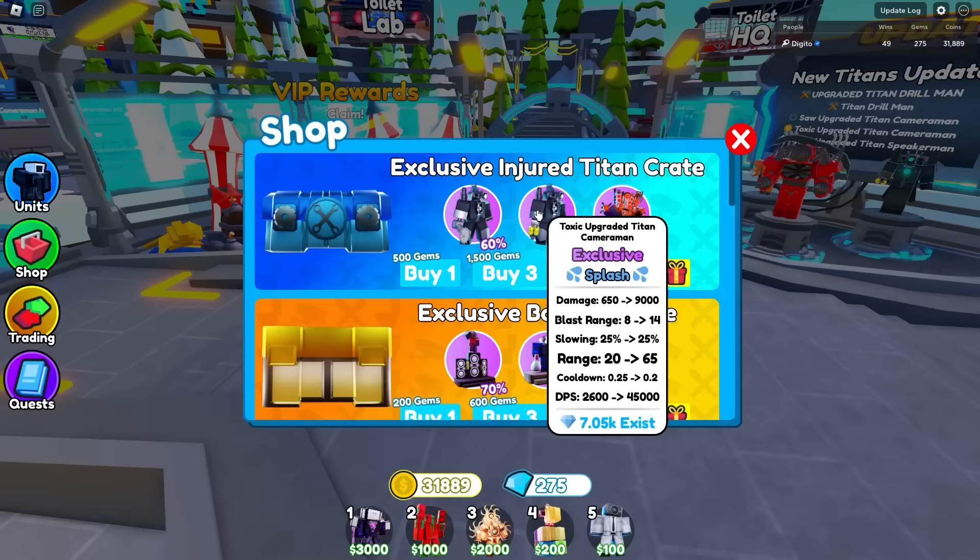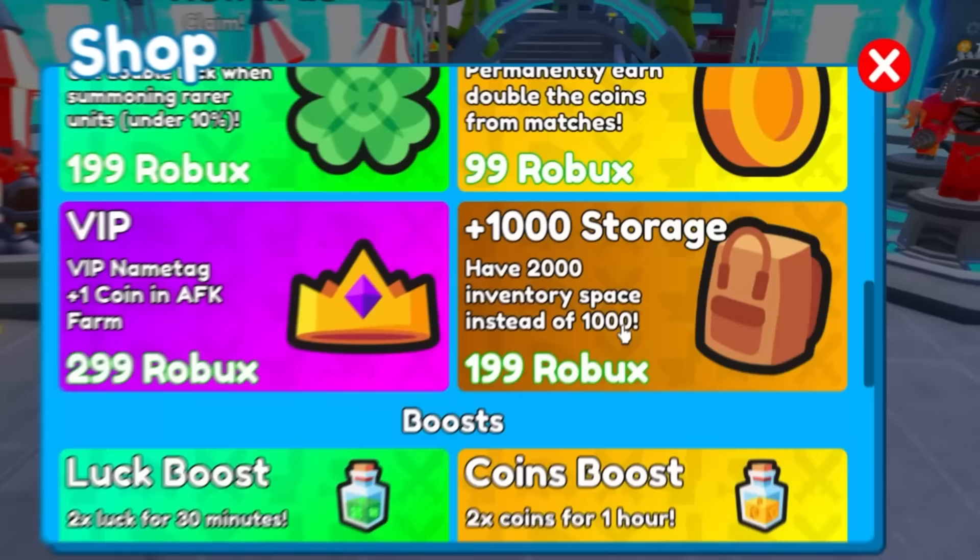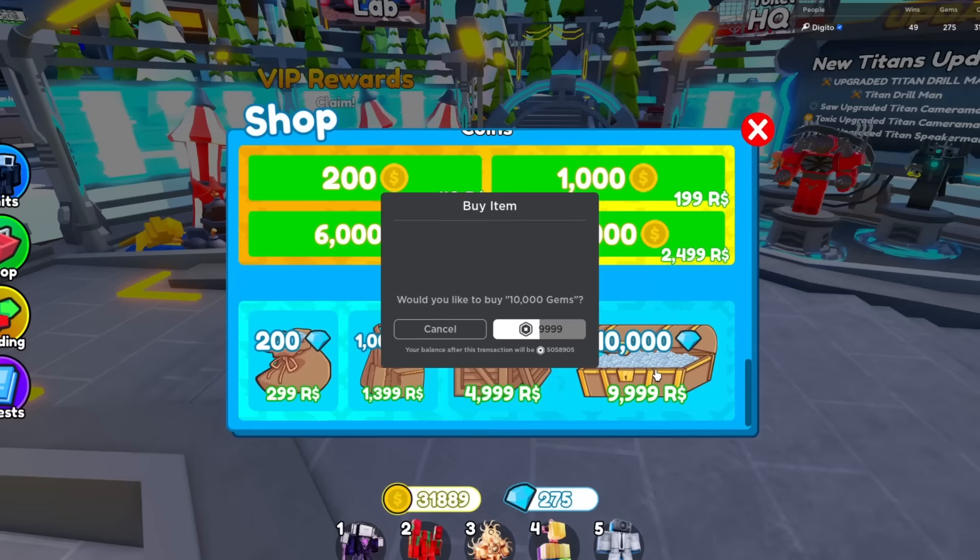So here's the exclusive intro Tine crate. I know people dupe gems and stuff, but it's really hard for people like us who don't actually do that. When we want to buy these things with gems it's super expensive — this is like 700 Robux per crate. So here we go, we gotta spend a lot of Robux. I know this is a lot of money — 10,000 Robux is literally $100.